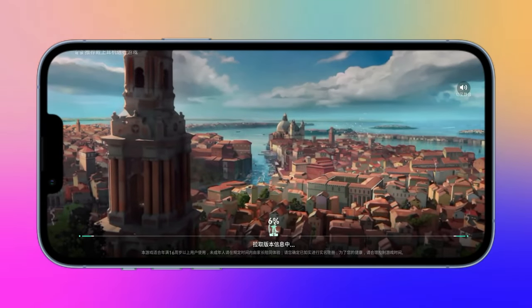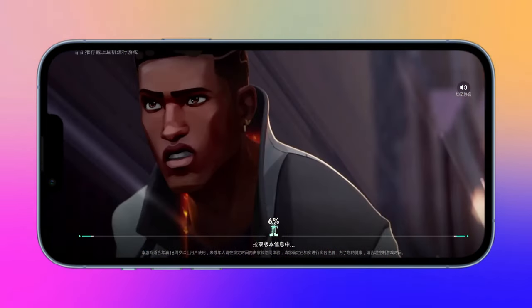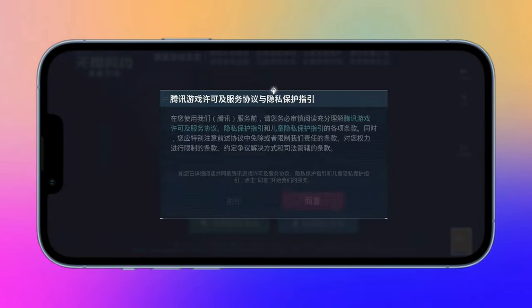Copy the link into your browser to download the Valorant Beta. Once it's downloaded, open it up and install the basic resources. Then log in using the WeChat account you used to join the Beta, and you're all set!